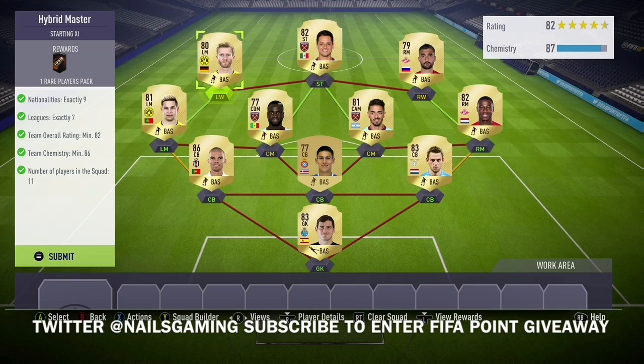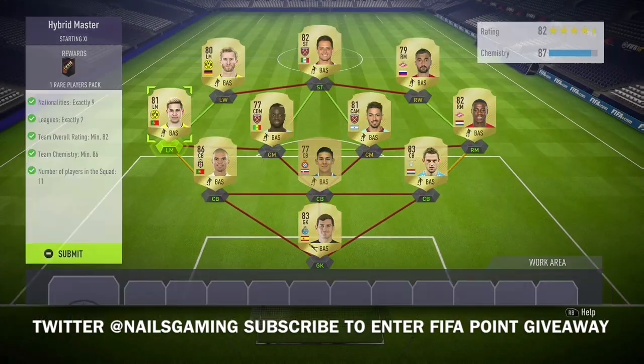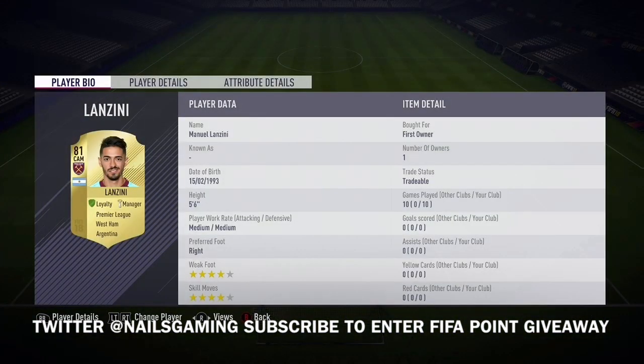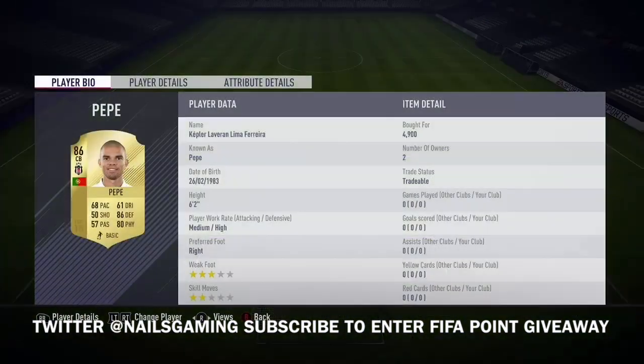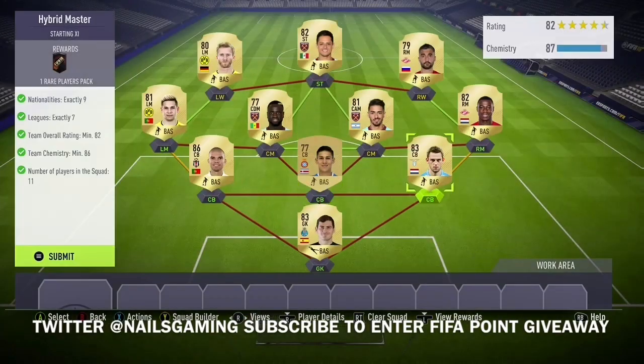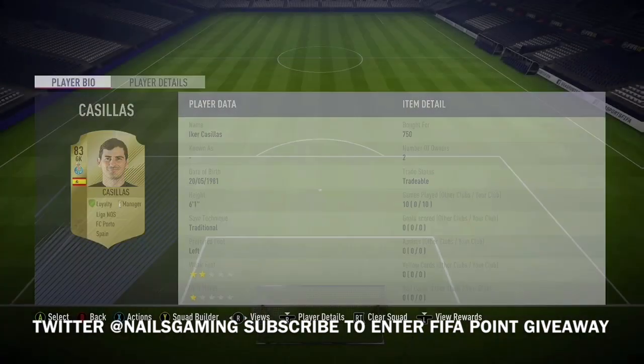Your center back to your left mid needs to be just the same nationality. You need to use the third center back — a random player from any league and nation that you haven't used in the SBC — and the same for the goalkeeper, who needs to be from any league or nation not already used. You do need loyalty on at least five players, and all players need to be in the right position.